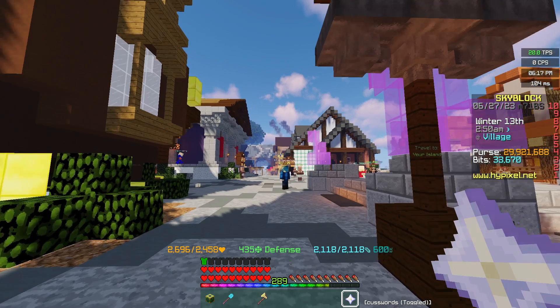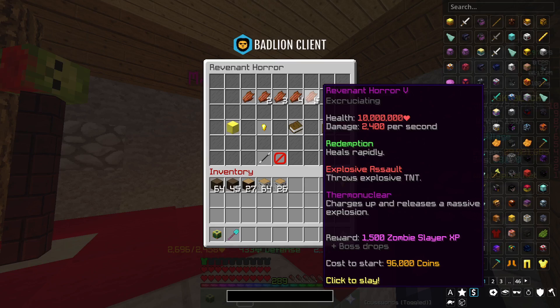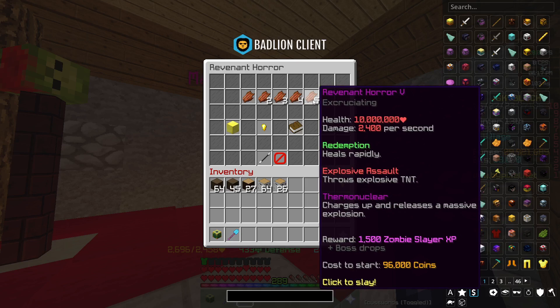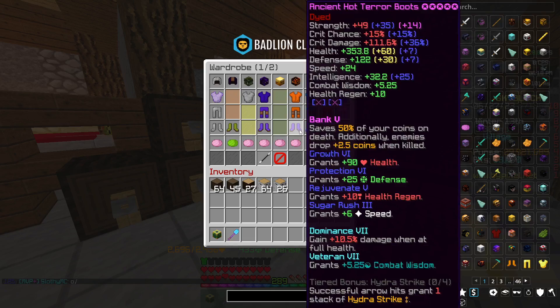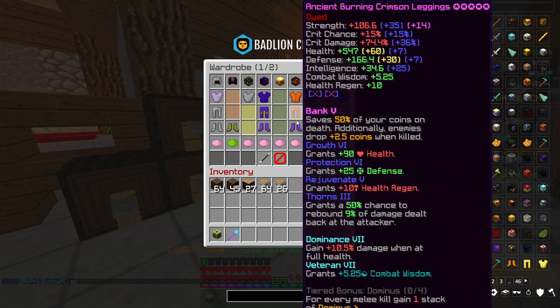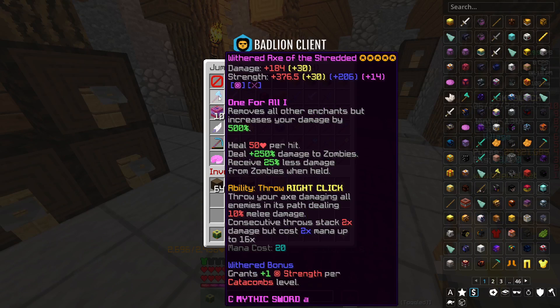Now we're going to move on to combat. There are a few methods disputed to be the best, so I'll briefly go over all of them. First, completing tier 5 Revenants — tier 5 revs are very easy and don't really require that much gear. The best setup includes some sort of split between Crimson armor and pretty much anything you want. For the Axe of the Shredded, you can go for One for All to deal more damage and kill bosses quicker, or a regular enchanted one with Champion 10 for more XP per kill.